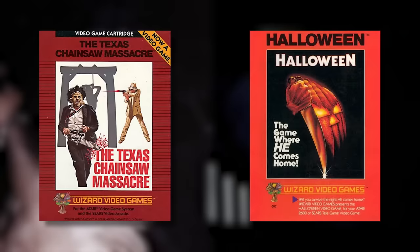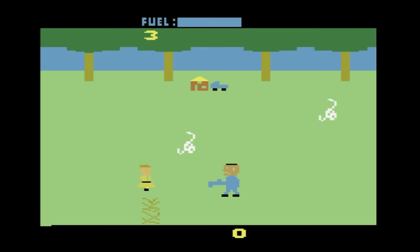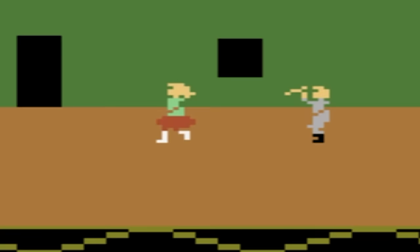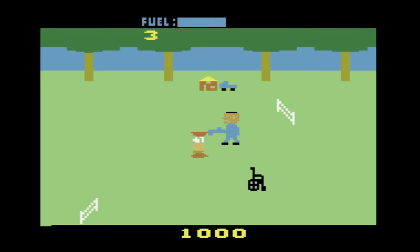Two years later, big screen characters made it to the digital world. We got our first licensed horror games with Texas Chainsaw Massacre and Halloween, although they weren't exactly well received. In Texas Chainsaw Massacre, you go around as Leatherface chasing victims. In Halloween, you're a babysitter trying to save kids while avoiding Michael Myers. Both games, especially Halloween, were controversial for their gore, and lots of stores refused to carry them. This was partially what led to the publisher of both games, Wizard Video, to go bankrupt.